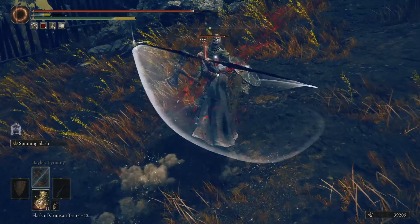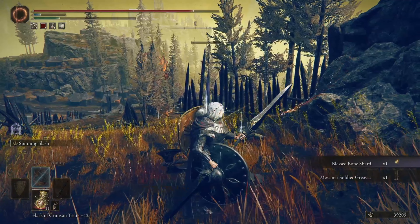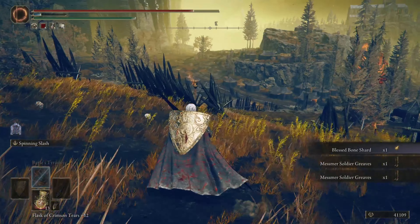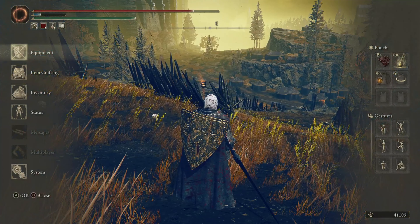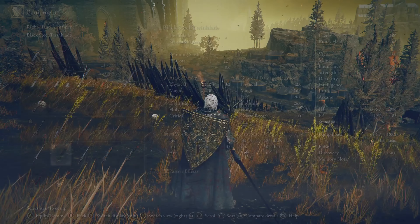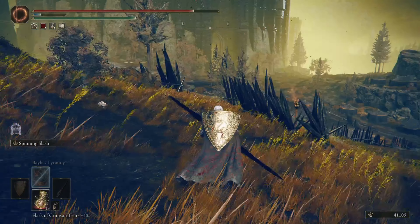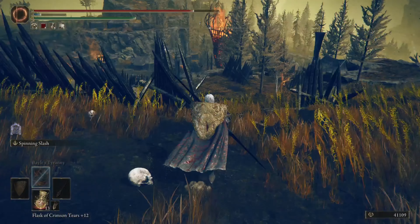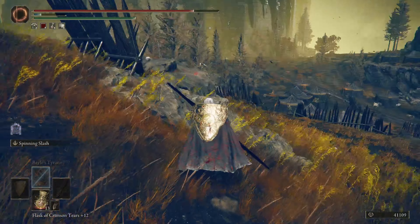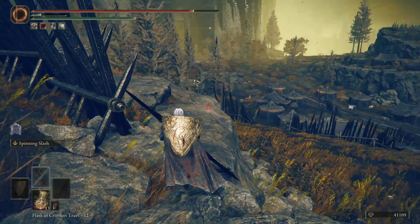I haven't even upgraded this yet and I'm already liking it. I'm actually a big fan of twin blades — people overlook twin blades for sure. It scales for strength, dex, and faith. It doesn't seem to be doing any bleed passively, but it definitely looked like it was doing a little bit of bleed damage against those guys, so I wonder if it does a tiny bit in the background.